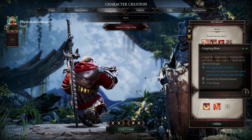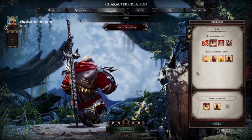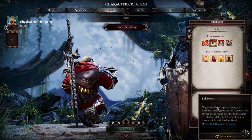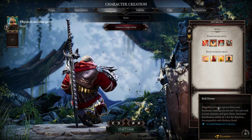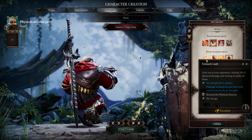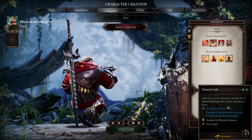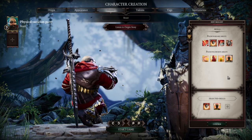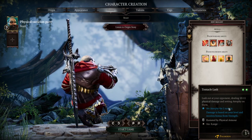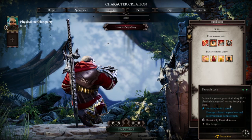In terms of your starting skills, I personally would go with the core of Battle Stomp and Bullhorns. Battle Stomp is an extremely good crowd control that hits multiple enemies. Bullhorns gives you very good mobility and also hits multiple enemies. Some people choose Tentacle Lash, but I personally do not like it because you cannot crit with it without Savage Sortilege, and Savage Sortilege is not a talent you'll be picking up anytime soon. Also, I do not take Tentacle Lash because I take Enrage — Enrage mutes you, so you would not have access to Tentacle Lash. But if you do not use Enrage, feel free to take Tentacle Lash.